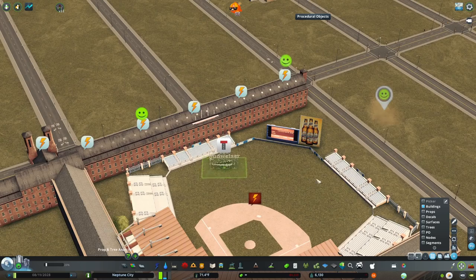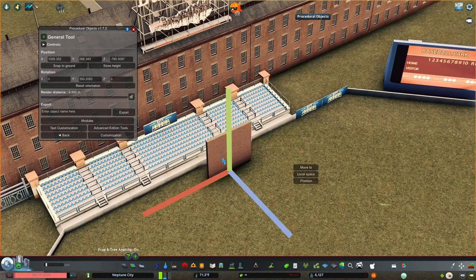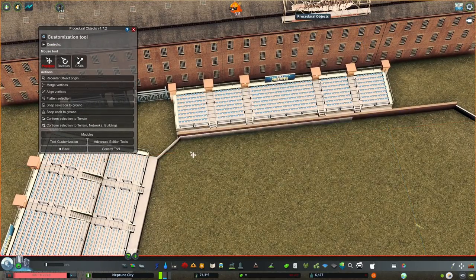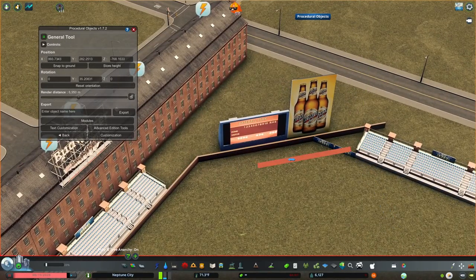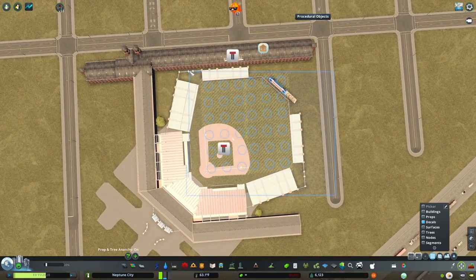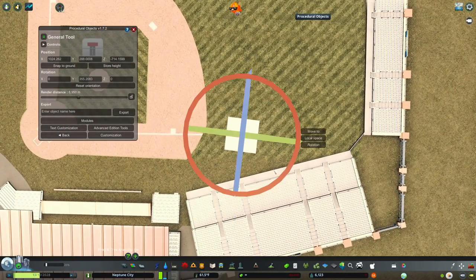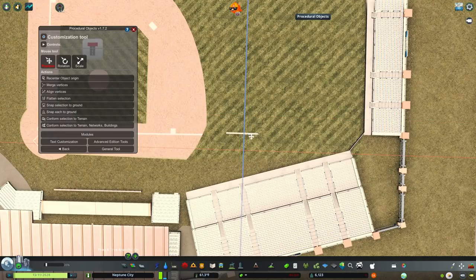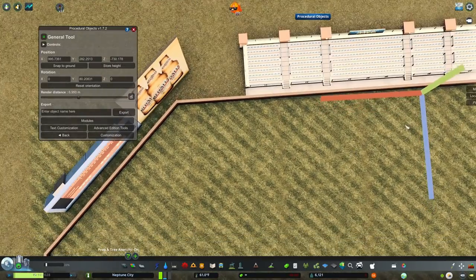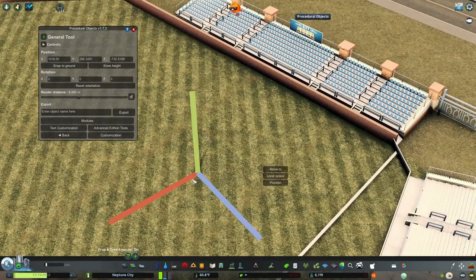The old Yankee Stadium in New York was famously built for Babe Ruth to hit home runs — shaped exactly how he liked to hit them. Anyway, I've always been fascinated by baseball fields and their histories, and the way they formed based on the shape of the city. This stadium is centered around that idea — the concept is that it's built out of old mills.